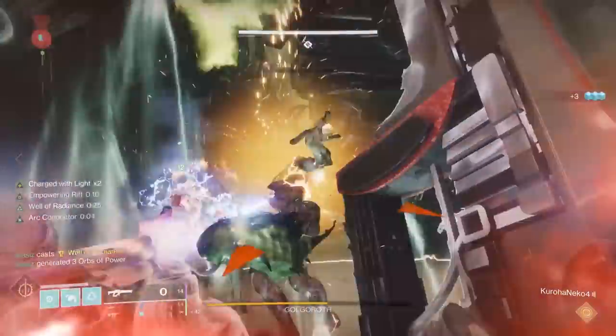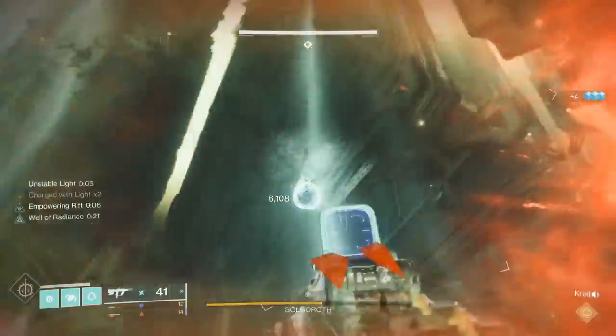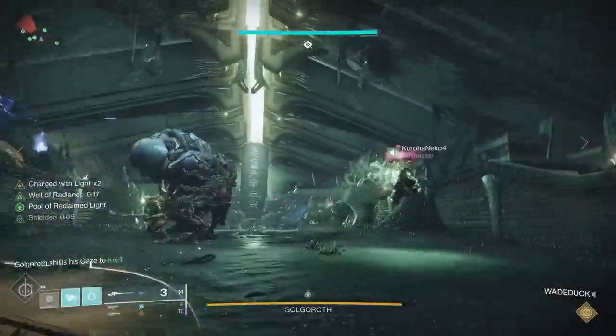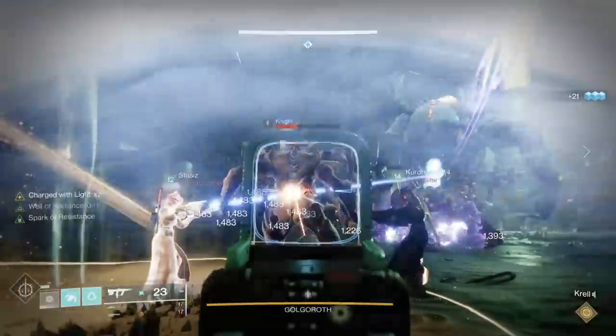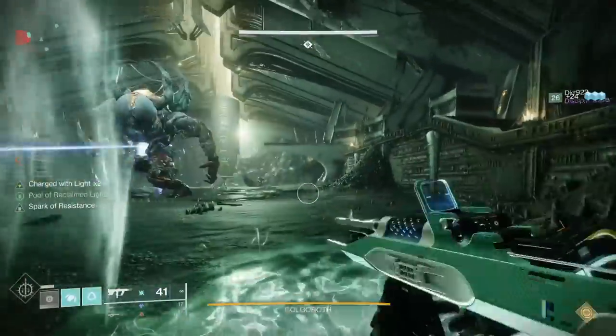While you're doing that, the other gaze person plus the people who are doing DPS need to work on taking that orb down and dropping it into the pit. Once that drops into the pit, they can come down and do DPS. You can do DPS anywhere, but that's where you get extra damage against the boss, and it's really the only way you can do it consistently.